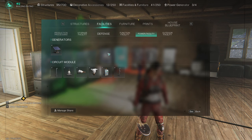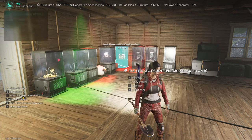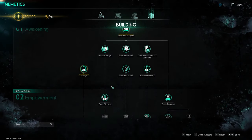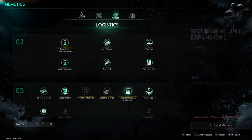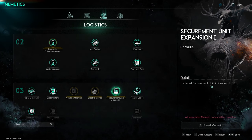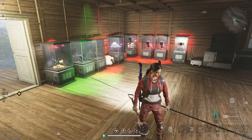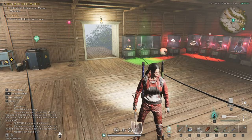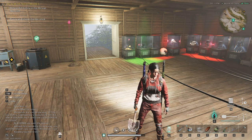To set them up, go to facilities under function facilities and build the Isolated Securement Unit — that's what you place them in. Then in your memetics under logistics, unlock Securement Unit Expansion One, which allows you to have up to 10 deviants because the default is only four or five. That's something you definitely want to do, especially when you want a bunch of Digbies gathering resources for you.